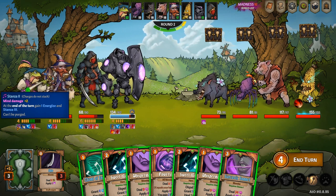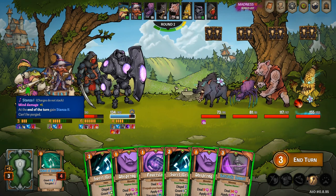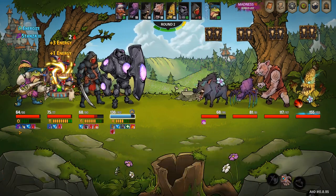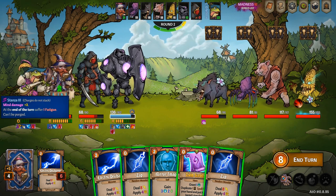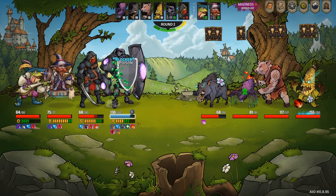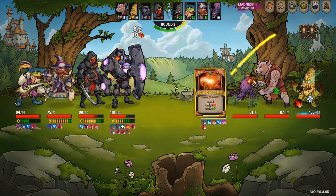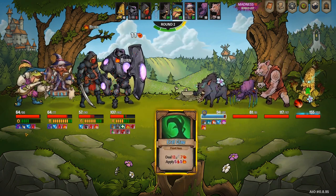Gustav is a champion who focuses on synergies, working well with his team, and using those perks to the best of your abilities. You can play him as a support or as someone who likes to stack slashing damage in the background, keep hitting, and keep putting on debuffs. He's a really fun champion to play with lots of different ways to build him. Thank you for watching — if you have any questions please let me know, stay tuned and subscribe for more content.